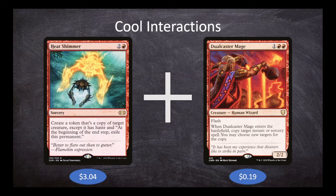Dual Caster Mage enters play, copies Heat Shimmer, and changes the target to Dual Caster Mage itself. The copy of Heat Shimmer resolves, making another Dual Caster Mage. That copy sees the original Heat Shimmer still on the stack, makes another copy of it, makes another Dual Caster Mage, another Heat Shimmer, and the cycle continues until we decide to end it by choosing any other creature. We end up with an infinite number of Dual Caster Mages all with haste, and at that point, unless our opponents have some way to stop us from attacking, we just win the game on the spot.